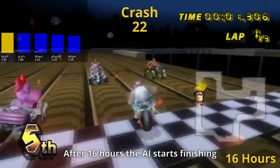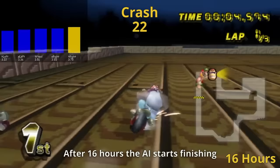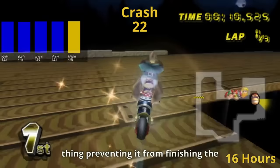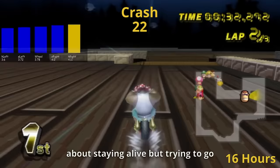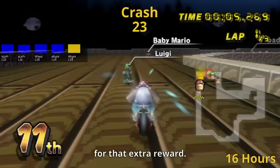After 16 hours the AI starts finishing laps pretty consistently, and the only thing preventing it from finishing an entire race is just becoming more consistent and patching up some rarer gaps in its knowledge. Now that the AI completes laps, we can really see it starting to actually optimize its driving — not just caring about staying alive but trying to go faster, such as taking corners tighter and getting mini turbos for that extra reward.